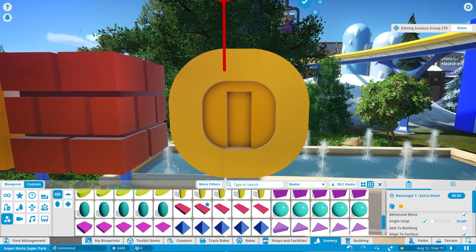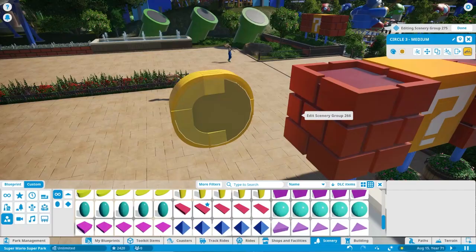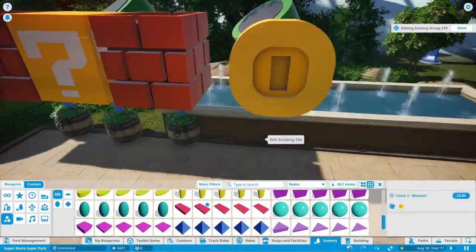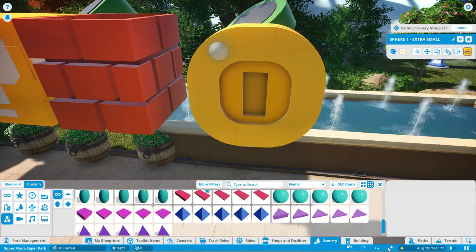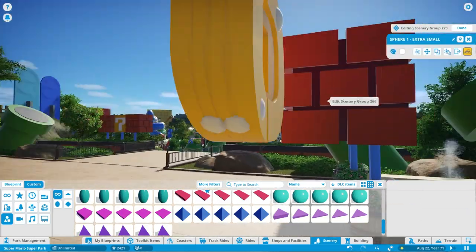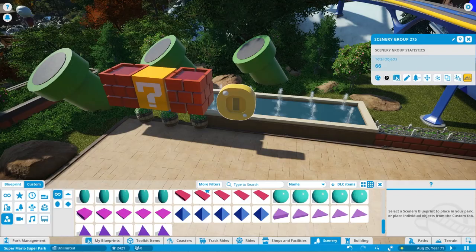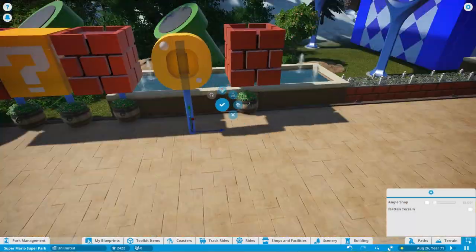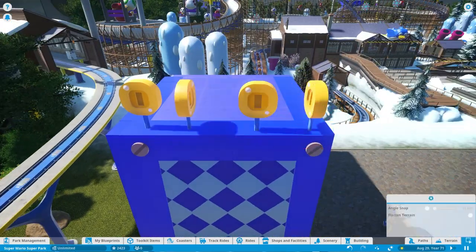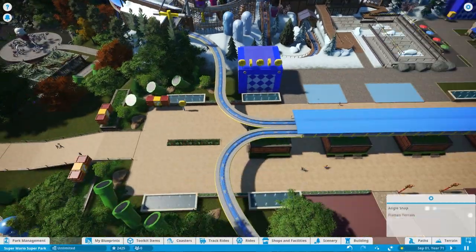Now we're moving on to building the first item in this build video - the coin. Of course this coin is not a hundred percent accurate; doing the best I can with those shapes, but I'm pretty happy with how it turns out. We could totally just 3D model this object but I want to save myself from that as much as possible, and I think this still sells the concept of the coin without it actually moving. I'm kind of turning some of them to give you the idea that they would be rotating in place, which I think works, and then I'm going to be adding them throughout the park.